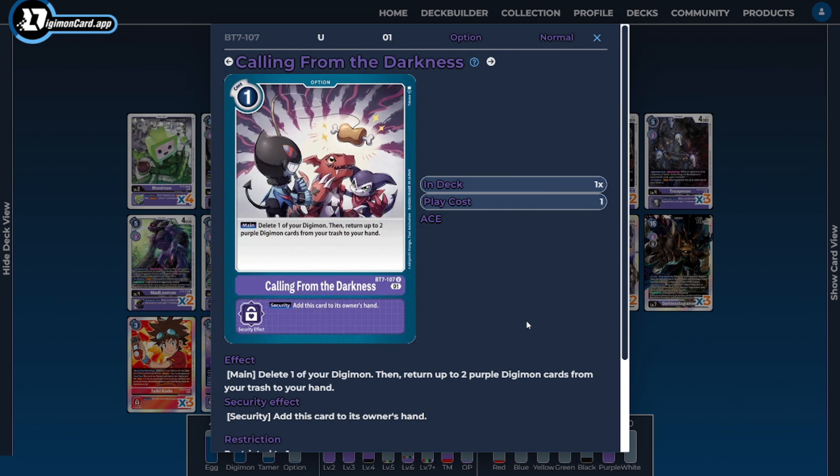The last card and only option in the deck is one copy of Calling from the Darkness. Calling from the Darkness is so good that it got limited to one, which is why we can only run one copy. This card acts as extra card draw, letting us add two purple Digimon from our trash to hand to selectively reuse the parts and pieces we're looking for.